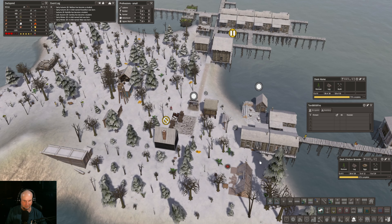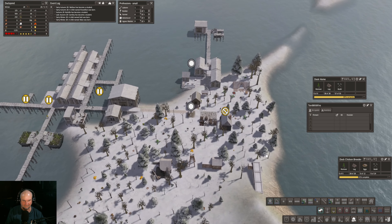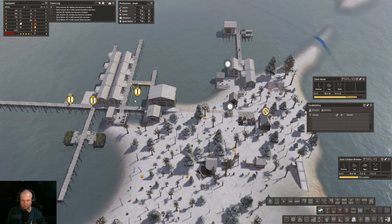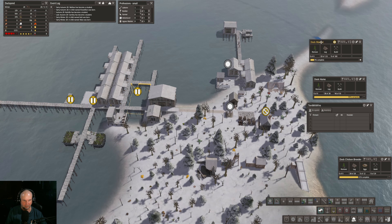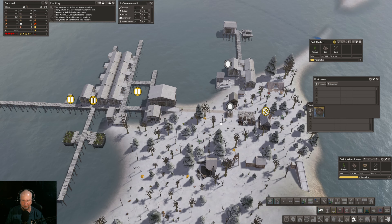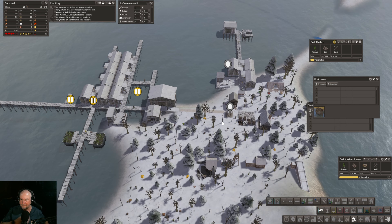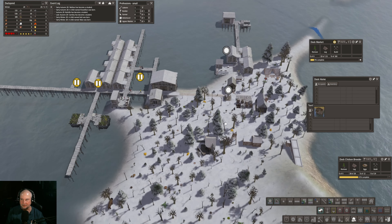We probably could add a few more houses here. I should really think about building this marketplace too. How's our school doing? Five students, okay. Well, we're in winter and we have over 500 fuel — that's the best we've done for a while. Food is pretty low though.